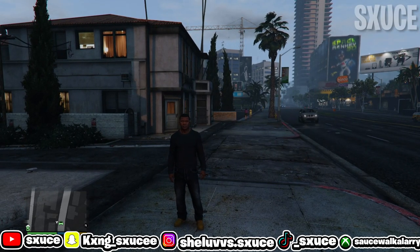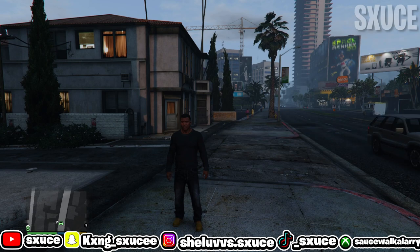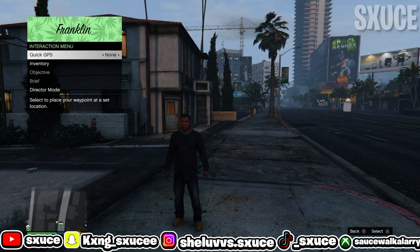Once you guys have eaten your bird peyote, just come inside single player. Once you're inside single player, open up your interaction menu and go inside director mode.